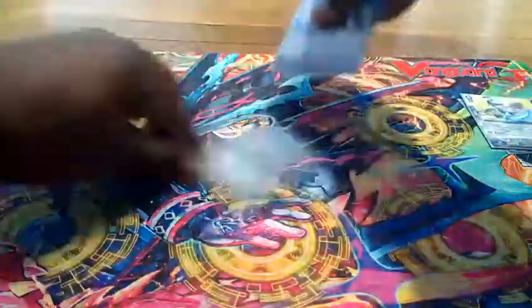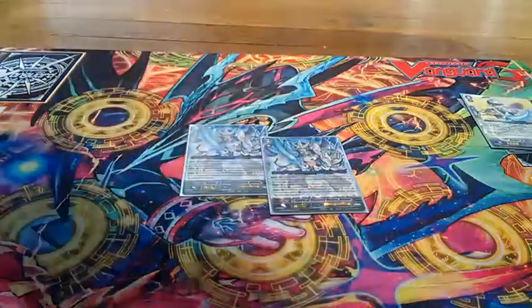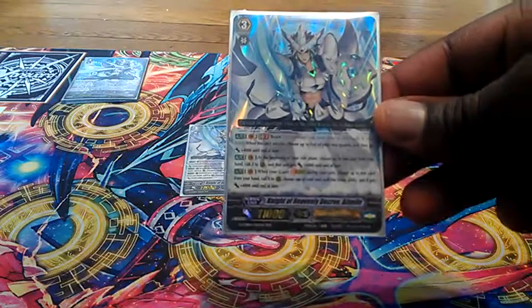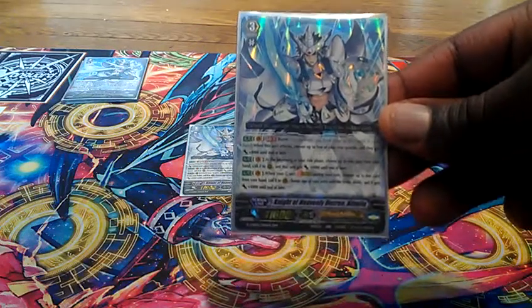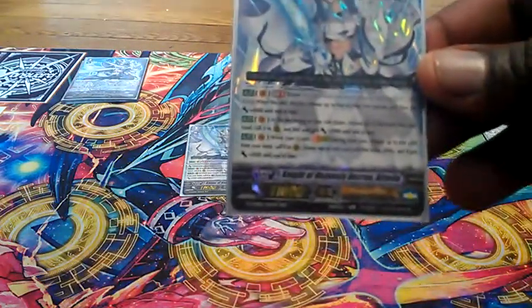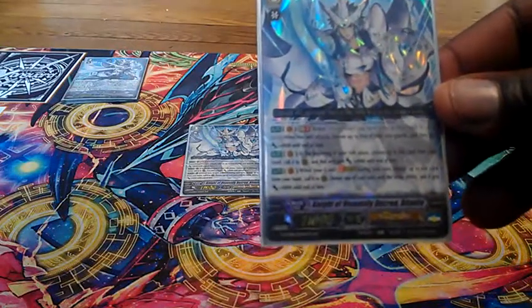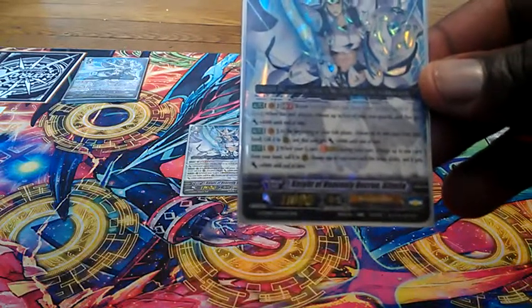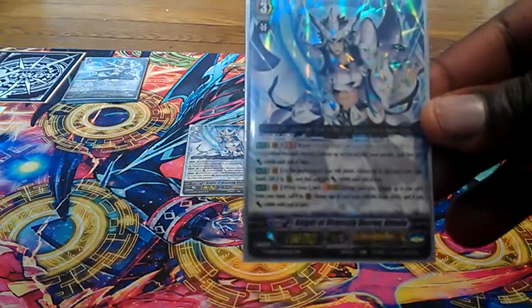Then I run 2 of the other Alt Mile — Knight of Heavenly Decree Alt Mile. He actually has 3 abilities. The first one, GB2 Brave: when this unit attacks, choose up to 5 of your Rear Guards and they all get an extra 4k. His second ability: at the beginning of your Ride phase, choose up to one card from your hand, call it to Rear Guard, and that unit gets an extra 4k. And then his third ability: when your G unit strides during your turn, choose up to one card from your hand, call it to Rear Guard, then choose one of your units with the Brave ability and it gets an extra 4k.